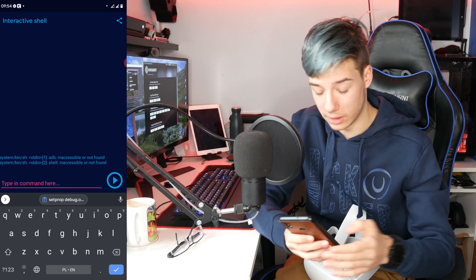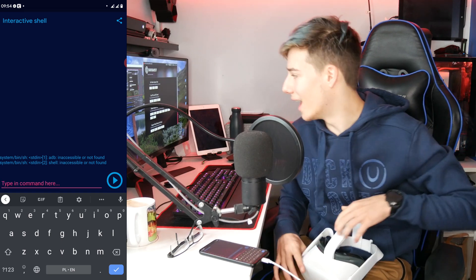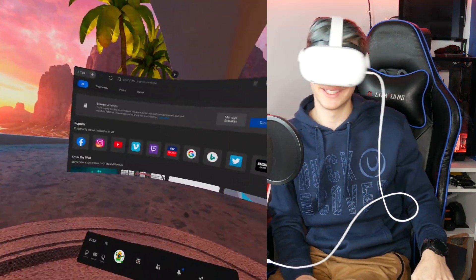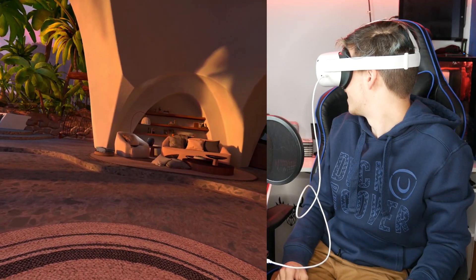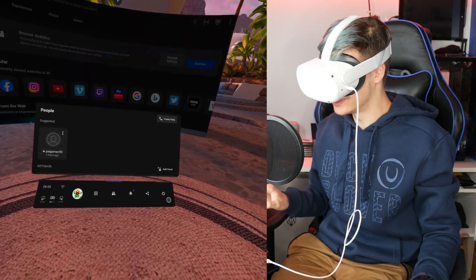Removing ADB shell at the beginning, I will set that yet again and send. Now let's take a look at our headset. There we go — this is what I like to see. Looking good. And 90 hertz is still working because I can feel how smooth it is.